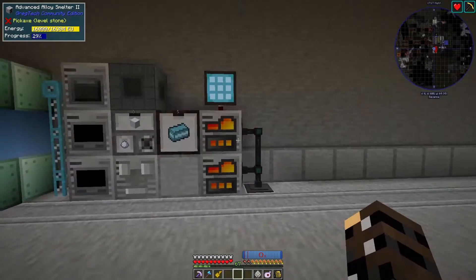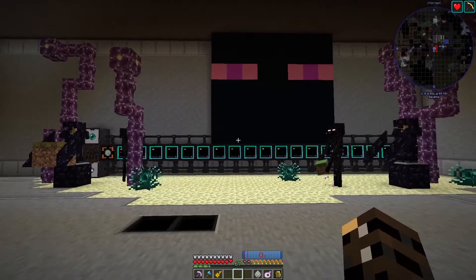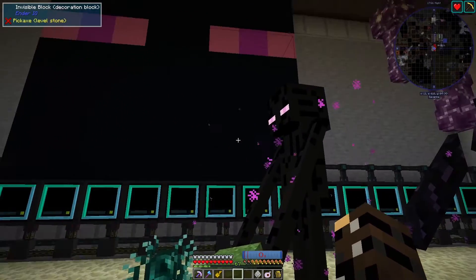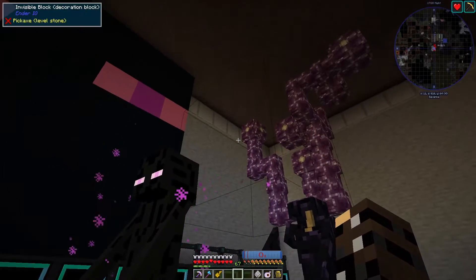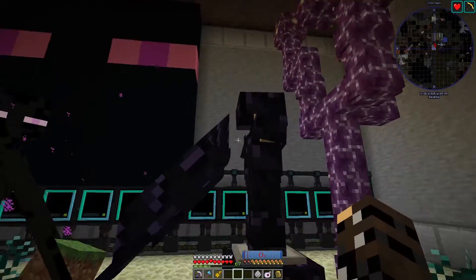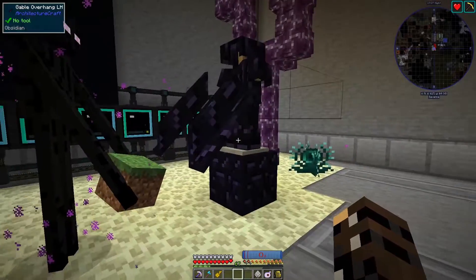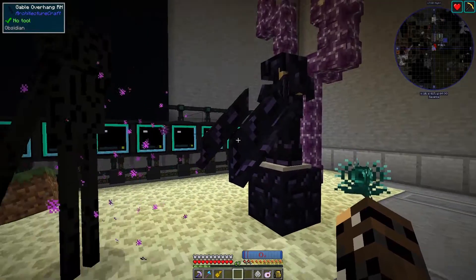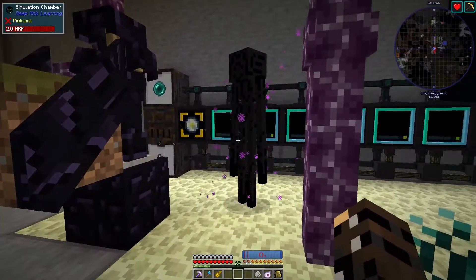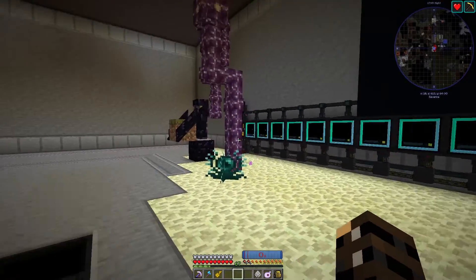My idea with the deep mob learning is that each mob sort of has an environment dedicated to them. So this is the Enderman one — we have some trapped Endermen, they're not allowed to teleport, and we have some invisible blocks stopping them from moving, but we can still move around. I had a crack at making our own Enderman, but this Enderman — he's the true Kenny. He stole the grass block, which you can see here, and he's now holding it like a true Enderman.